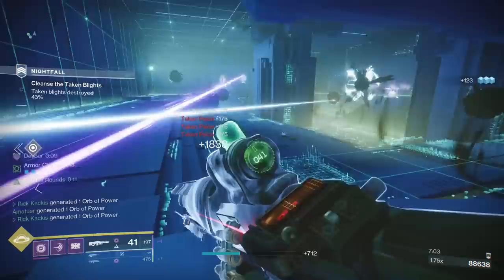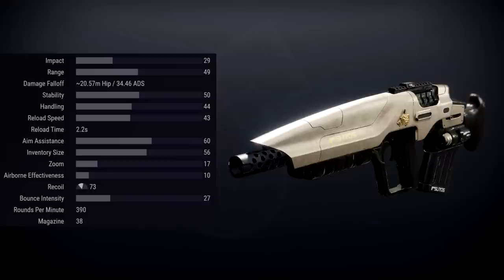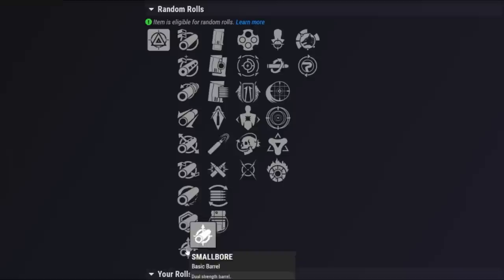Let's start with the Yoram's Claw. This is a Solar 390 rounds per minute adaptive frame archetype. Generally the stats are quite good, with it boasting higher range than most other energy pulses of this archetype, actually tying the third Axtium. In terms of the barrels, it is generally what we've come to expect — look for more range and more stability mainly, or recoil control from something like Arrowhead Break.